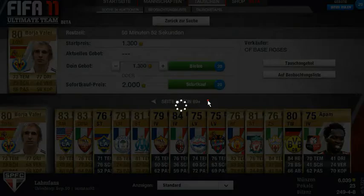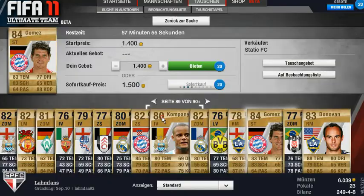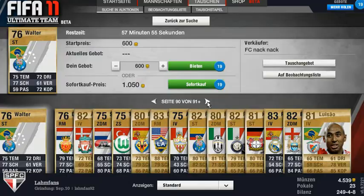Ivanovic, 52 — high price here. Next page. Oh there, right there — an 84-rated Gomez for 1500 coins, a bargain. Into the trade pile. Go on further.